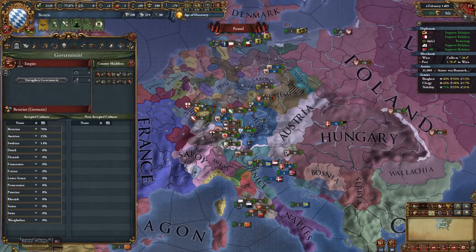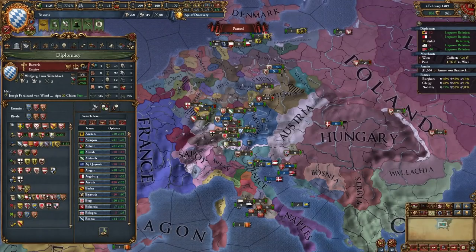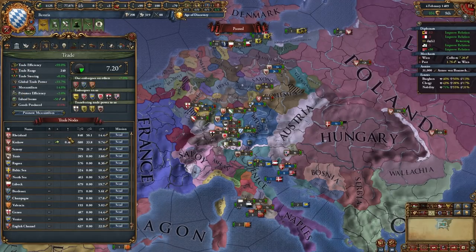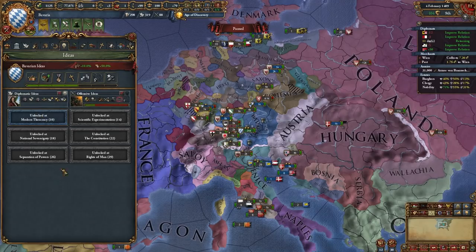In the diplomacy view you can see everyone that hates you and all nations' opinions. In the economy tab there isn't much to expand. In the trade view you can see all the trade nodes you have access to. In the ideas tab, if you're using a mod that gives you 16 idea groups instead of 8, you can see all of them with no scrolling needed.